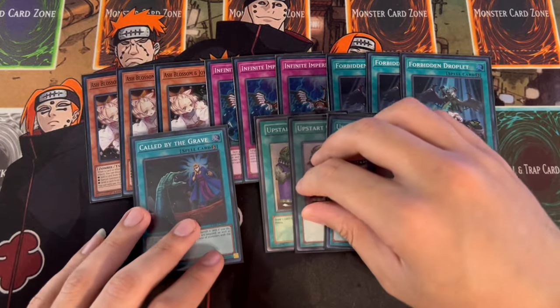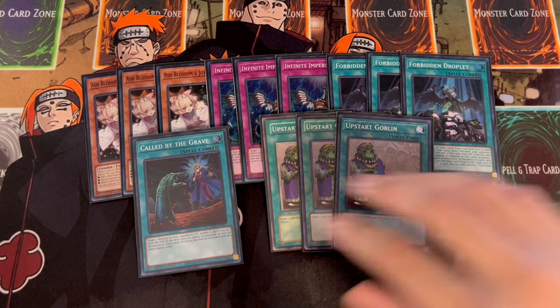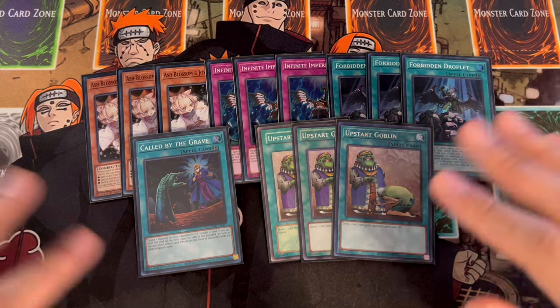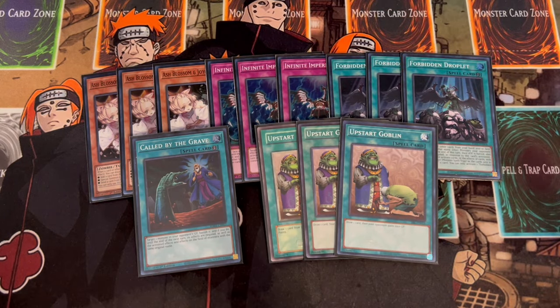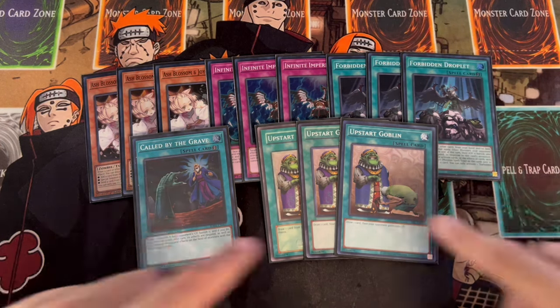I'm playing one Call by the Grave, and because we want to play 37 cards, we're playing three Upstart Goblin. The January Banlist gave us Upstart Goblin back, and there's no reason not to play it. Drawing extra cards in an already-consistent 37-card deck, or drawing into your hand traps or Droplet, can be really powerful. I'm not playing Valor — I just never wanted a card where if I drew it going second as my sixth card it was dead. Imperm as your sixth card is a board breaker; Droplet as your sixth card is a board breaker. That's why I like these cards — this rounds off the 40-card deck, effectively 37 with Upstart at three.